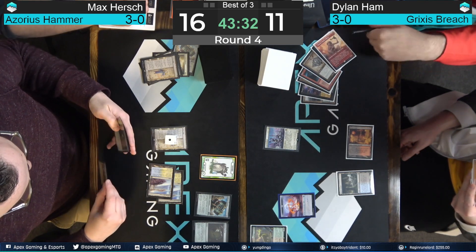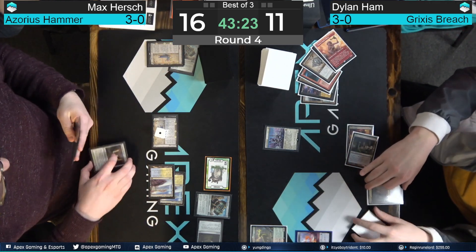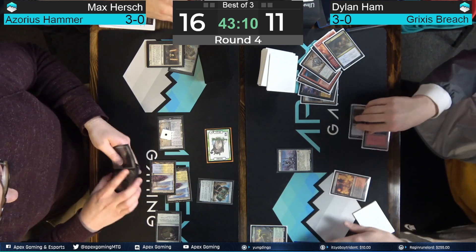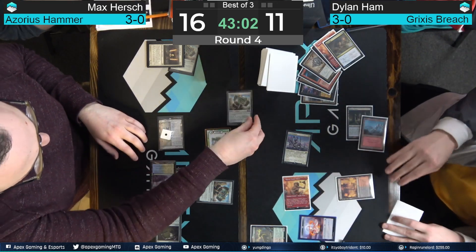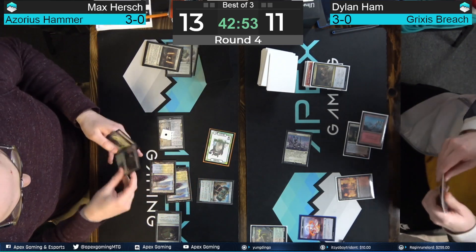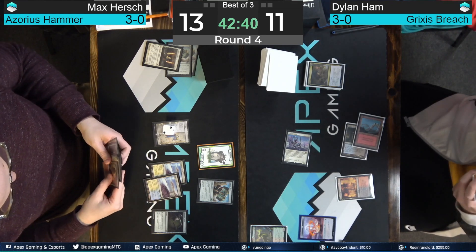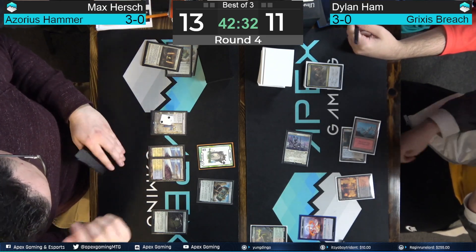Urza Saga is the land drop for Hirsch. Stoneforge Mystic finds Springleaf Drum, getting that tempo boost with an extra mana. That is a Drown in the Loch countering the Stoneforge Mystic — no equipment to be found. Back Hamm's way. Has the Esper Sentinel still. Dashing Raghavan to get some more damage in. Looking at the top of the deck hoping for another threat, but there is a third Hammer. Casting it doesn't make sense without a Sigarda's Aid and no way to equip it.